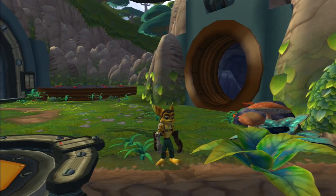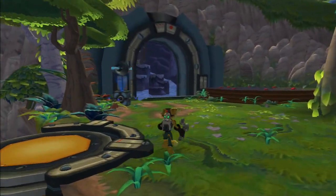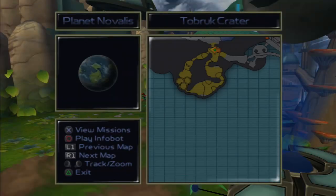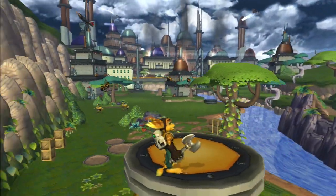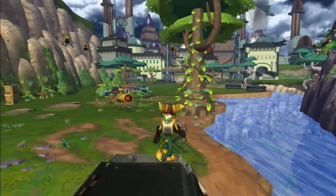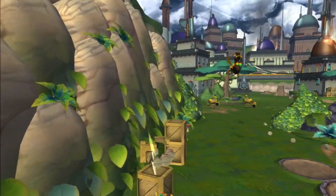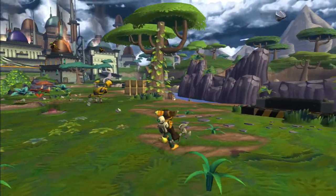Hey everyone, welcome back. It's Paul here bringing you part 2 of the Ratchet & Clank 1 HD remake on the PlayStation 3. We are now on planet Novalis. We did explore a little cave last episode and completed the level on Ratchet's home planet, so now we've flown to a different planet. If you didn't check it out, go ahead and check it out.